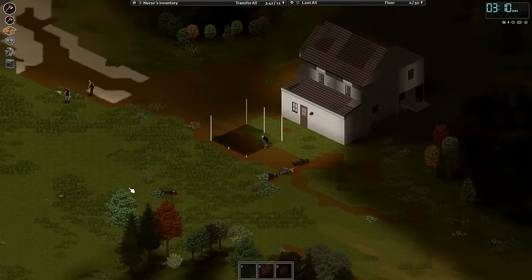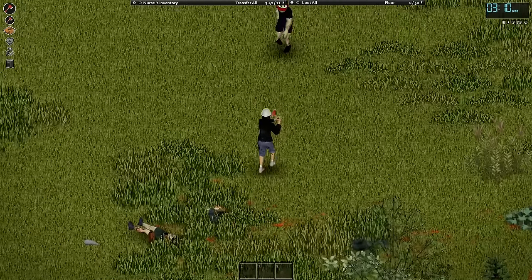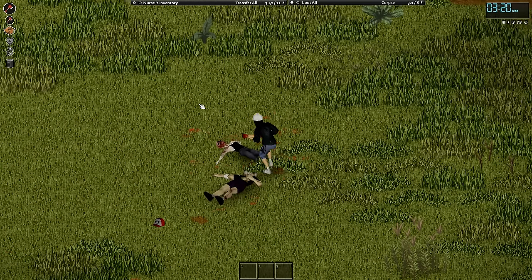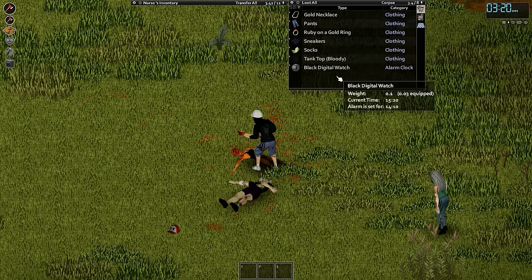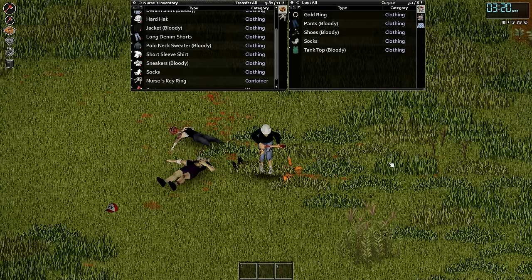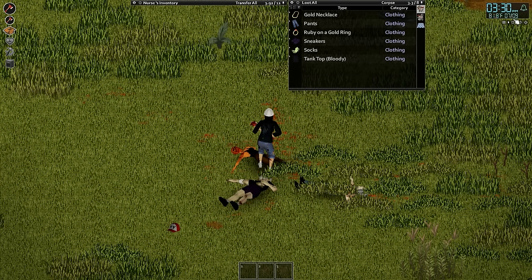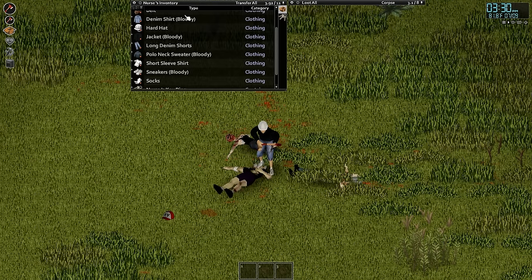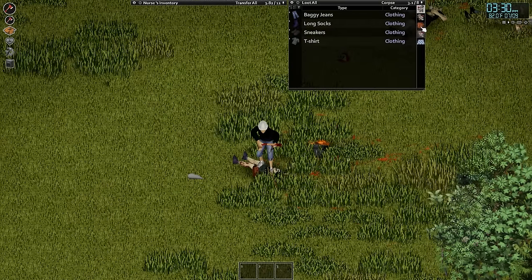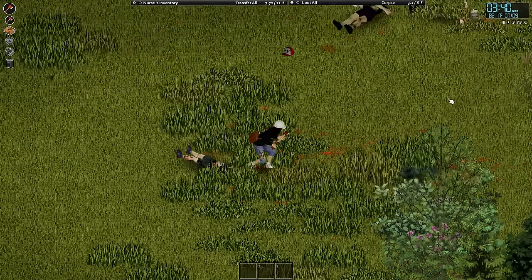Let's take care of the neighbors. An axe is great — it's pretty powerful and you can use it to chop down trees. A black digital watch — that's nice. Scissors are good because I can cut strips off of clothing. A digital watch is better than my current watch because it can tell me the temperature and the date. We're going to turn off the alarm because we don't want it going off. Let's get our bag, equip it on our back, and head back to the house.